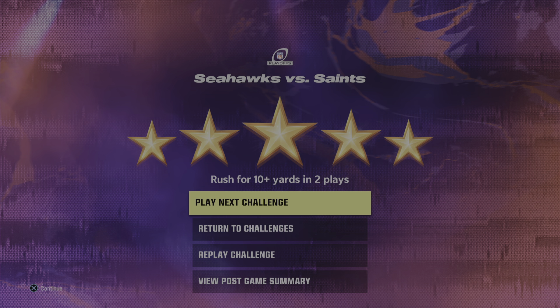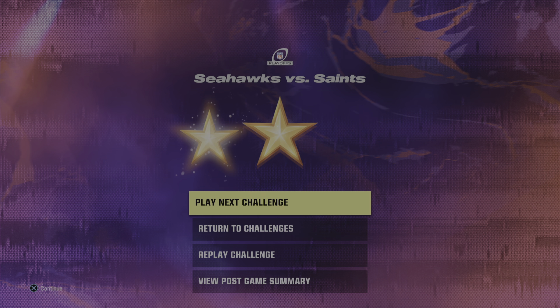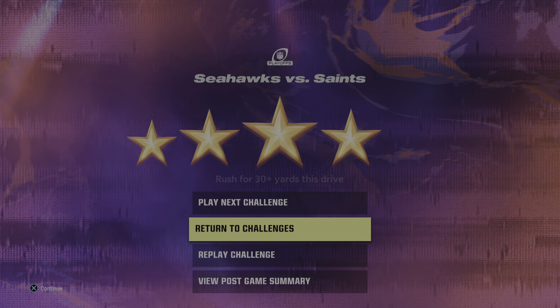They certainly paid off the coach's confidence. And how about the fact that they stayed with the ground game? A lot of times in that situation we see teams try to roll the quarterback out, give him a little run-pass option and treat it like a two-point conversion play. In this case, they went with a little bit more power and got it done.